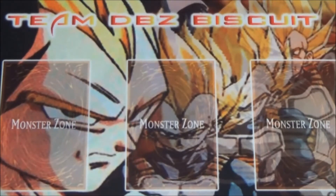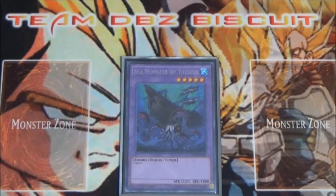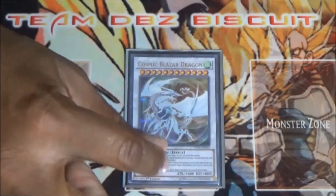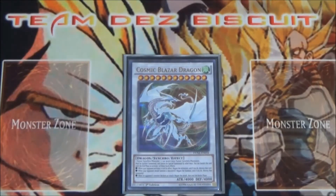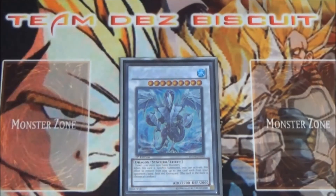For the extra deck, running one Sea Monster of Theseus — just to help get the combo plays going as a tuner and eat up levels. Running one Cosmic Blaze Dragon because he hates on about everything: he hates on battle, summons, and effects. If you can get him out there you start hating on your opponent.